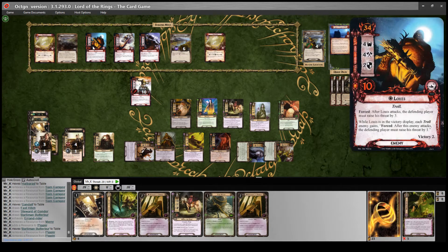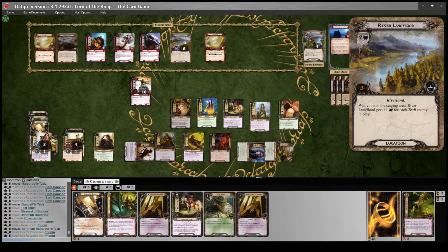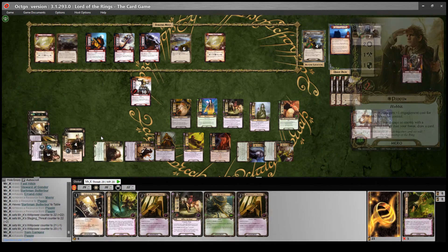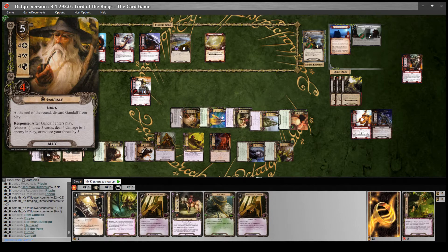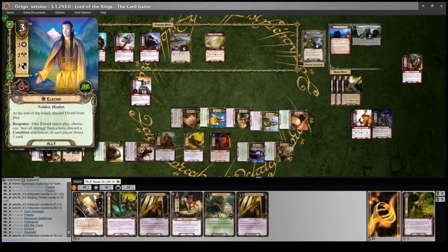Questing - we're up against twenty-two in the staging area and I need two more progress to clear the Carrack. I need to quest for twenty-four. I commit to sixteen willpower, then use Faramir's ability to boost by eight more, taking us to twenty-five. Reveal Troll Lair - double check the threat: we have twenty-two in staging, make two progress and get rid of the Carrack. Then travel to River Langflood, by far the worst one in there.